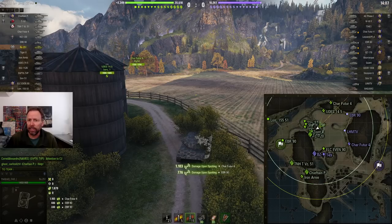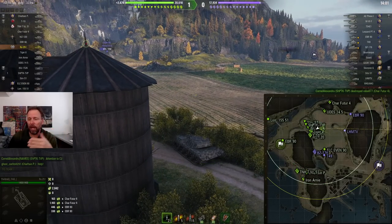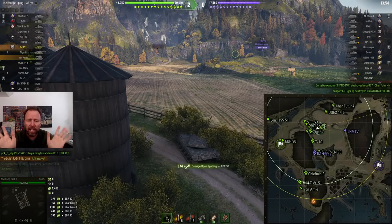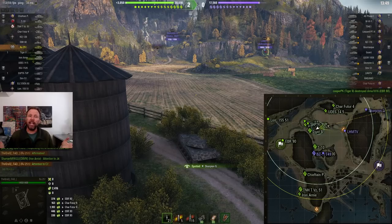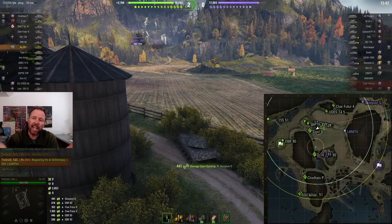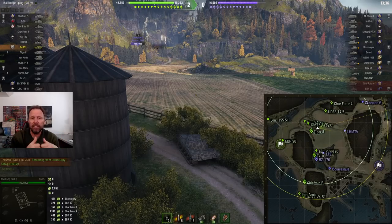He's moved as far up as he can to have a higher chance of spotting people. Look at the screen — he's already done 2,000 spotting assist. He's counter-spotted all the light tanks that tried to move on their line of bushes. He's got good view range, he's stationary, he's just going to sit there and spot. Some people have arrived at the top of the hill and they're going to get massacred.